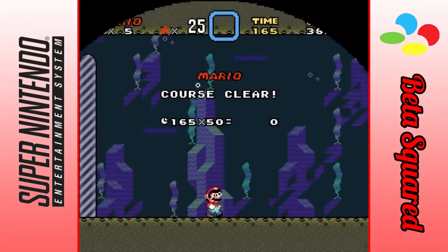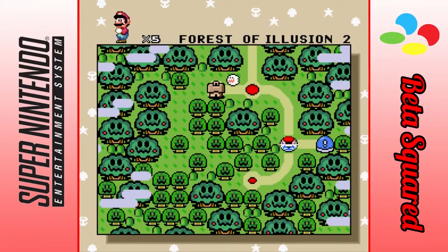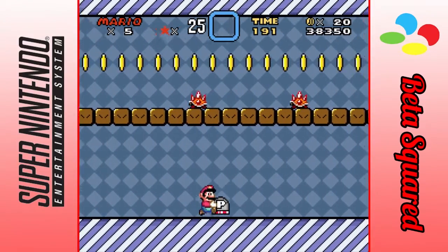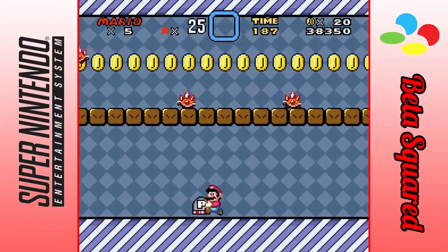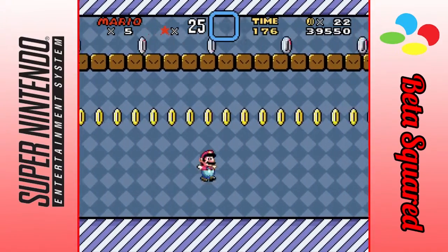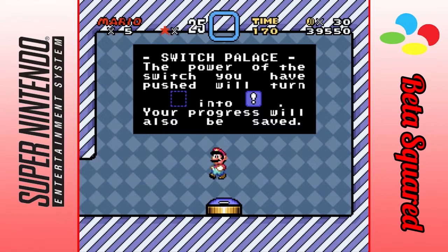There's a lot of secret levels here, and a lot of cuts. I think every level here is a red level, minus like one or two. But now for the final switch palace that we can never come back to. I was supposed to grab the coins and then hit the silver switch. Oops. But we have hit the blue switch, which turns the vanished blocks into solid blocks, and our progress will be saved.